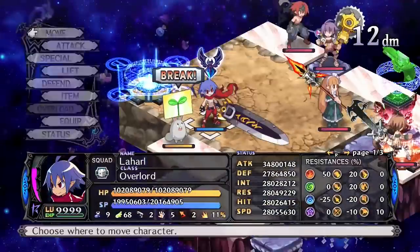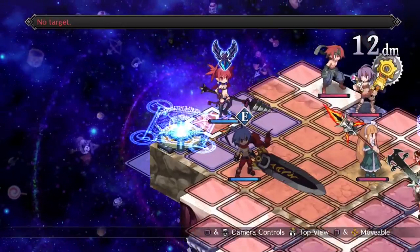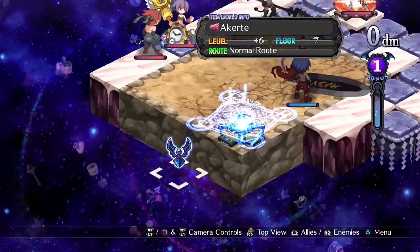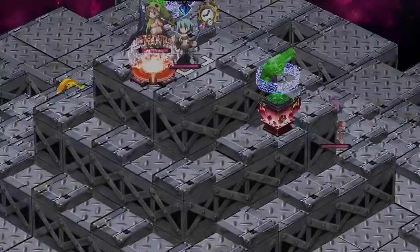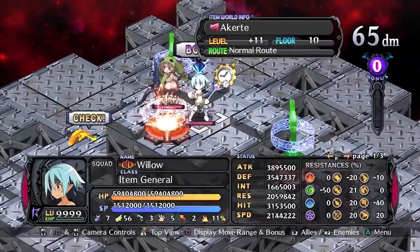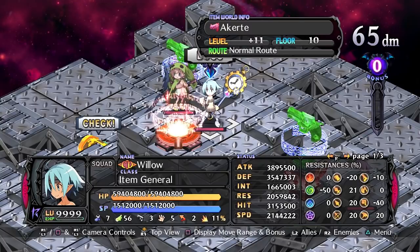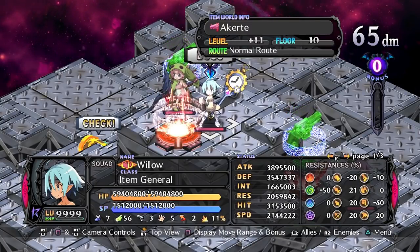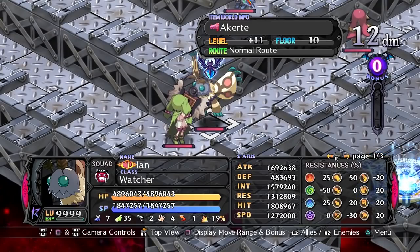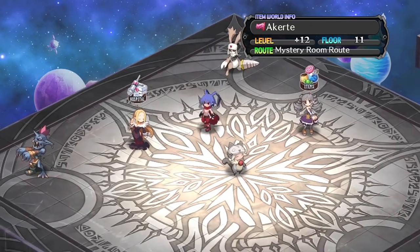When using the item world your goal is probably to power up your equipment — I'd still recommend the mystery room route as there are a lot of helpful bonuses there. The item world is separated into chunks of ten floors at a time. Every tenth floor you will come across an item boss: an item general, king, god, or god too. Defeating a boss will improve the item's training bonus, which boosts its rarity — useful for gaining the same bonus as well as finding rank 40 items. Once you complete a boss floor you will always be taken to an innocent town, a room with a hospital, a shop, and a rabbit who will let you change the item route. You can also escape the item world for free from here, keeping all your progress.